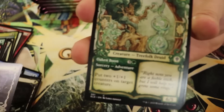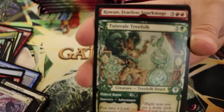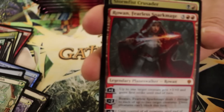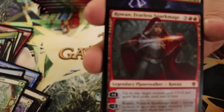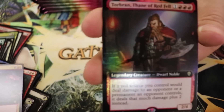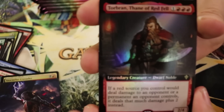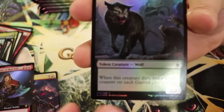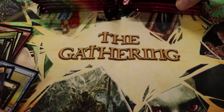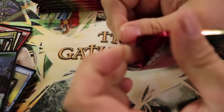All right, let's move on. We got here an Unveiled Treefolk. Oh, wait — is that the planeswalker deck planeswalker? All right, it's not foil though, so that's all right. Stormfist Crusader, foil Torbrand. I like that guy — he's actually one of my favorites right now. And a foil Wolf token.